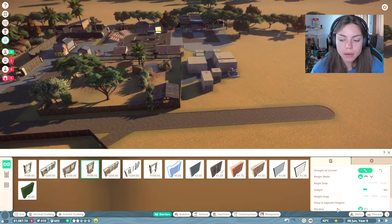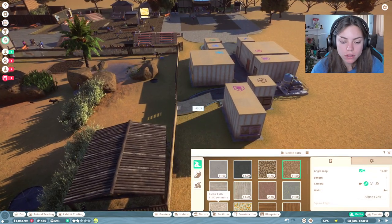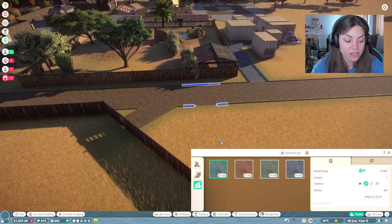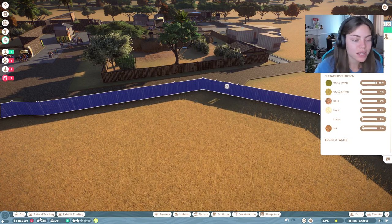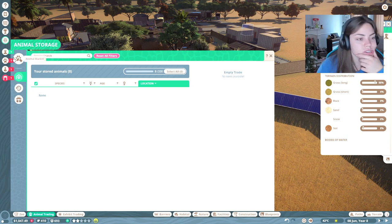We just need a little staff path from there. I'm not sure what animal we're gonna be able to afford. Wrong path! Hey, at least it kind of connects — that's good, that's really good, that's a relief. So how much space have we got here? Let's see what carnivores we can get. Let's go species.